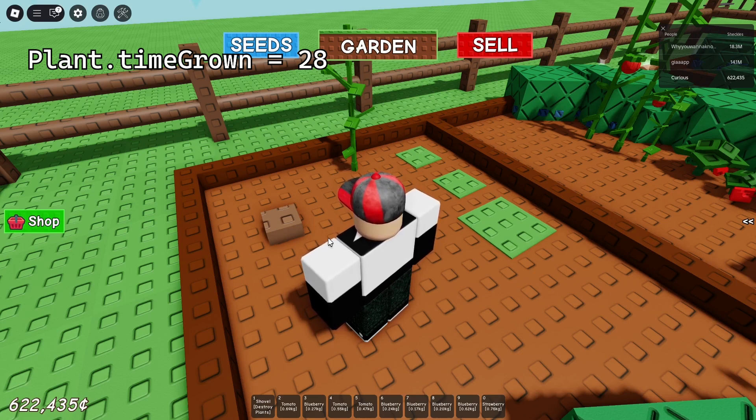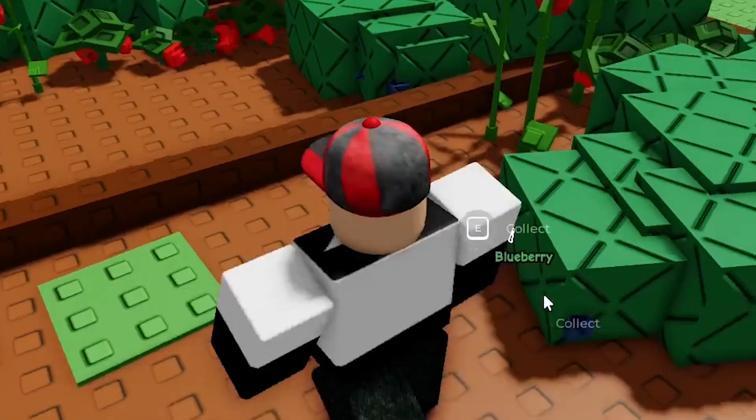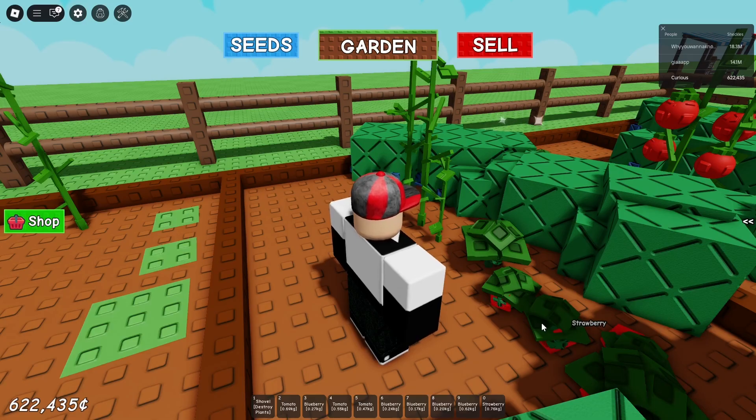Each plant also keeps track of how long it's been growing. When the player rejoins, the number of seconds that passed is added to how long the plant has been growing, and then some additional script logic catches up the tween sequence to where it should be given how long the plant takes to grow. As for produce, they work the same way as plants — they have defined times that they take to grow and a tween sequence to make it look pretty.